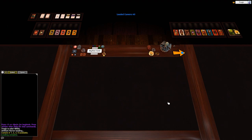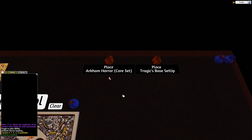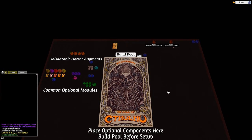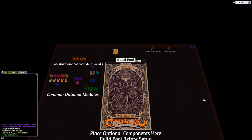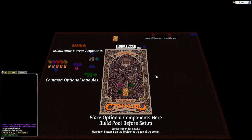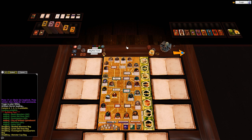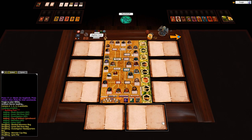When you load up the game, you'll see two bags at the top. Place the core set and tragic space setup. This mod currently only has the Arkham Horror base set installed plus some additional modules, but more will be added eventually. Hit the base set button to place the base components onto the build pool, then hit the build pool button to create the pool you'll be using for your game.